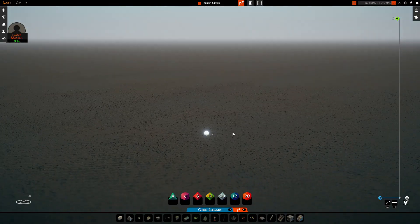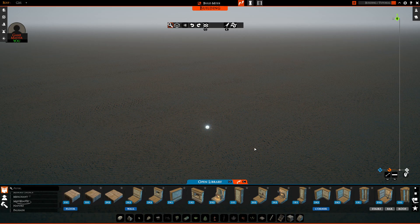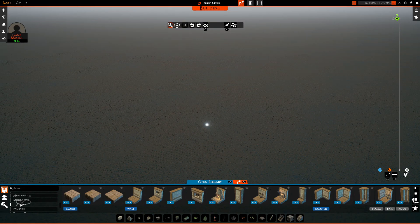Here we are. To get into build mode, just press B — that removes the dice from the bottom of the screen and lets you access all the build tools. You can resize and move your UI around to give yourself a bigger view of what you're working on. That brings me to tip number one: start small.